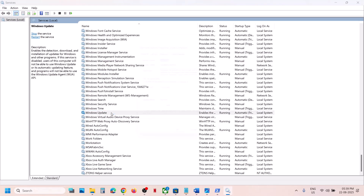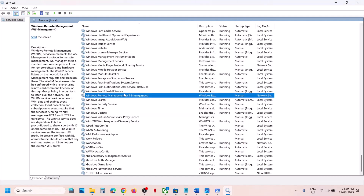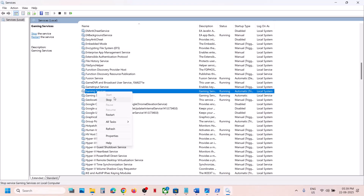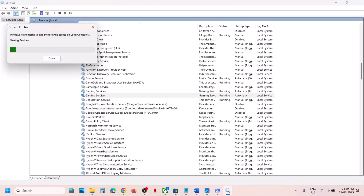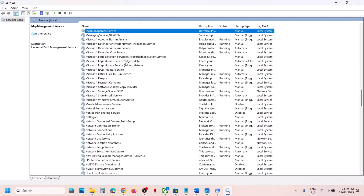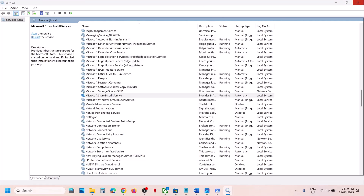Find 'Windows Update', double-click it, set it to Automatic, click Apply, click Start if not running, then click OK. Next, find Gaming Services and make sure it is running — if not, right-click and click Start or Restart. Then find 'Microsoft Store Install Service', right-click it, set it to Automatic, click Apply, click Start if highlighted, then click OK. Now check if Minecraft launcher works.